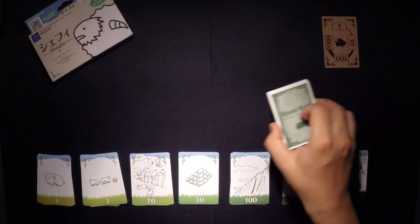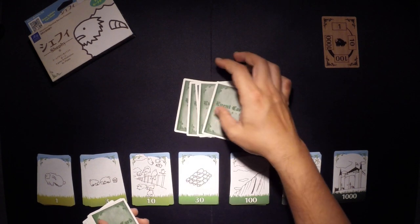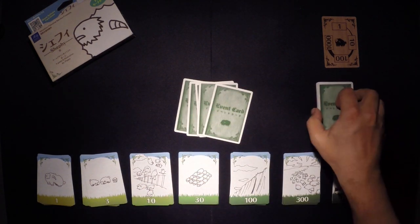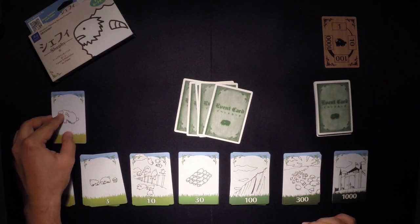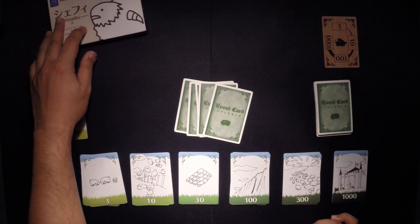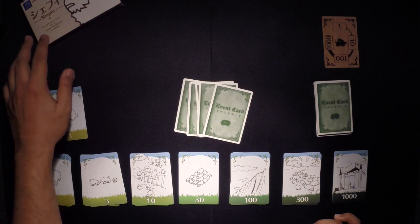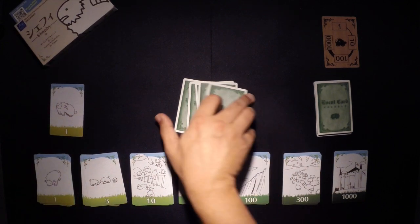What you're going to do first is take your event cards — these are already shuffled — and give yourself five cards. Put those there. And you start with one sheep in the field. So we have one white sheep, and this is what you start with.